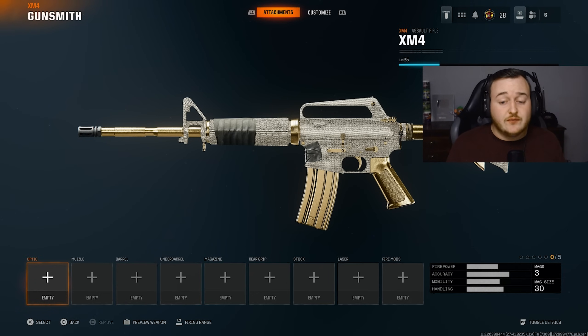Jumping into my first weapon, we have the XM4. In my opinion, this is definitely a top 3 weapon in the game right now, and it's what most people are using as they level up. The XM4 is a nasty weapon — super disgusting up close and really good at medium to long range. With this build, we're going to make it better at those medium to longer range gunfights while still being able to delete people up close.